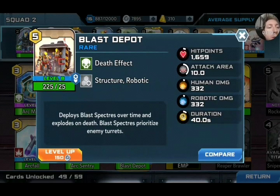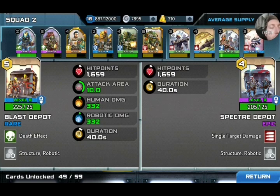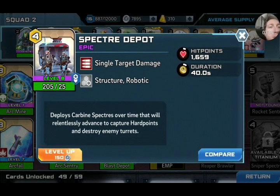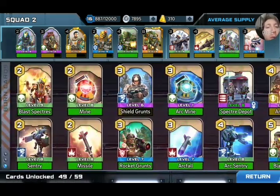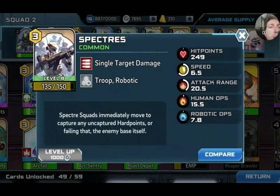Comparing this to my other Depot — the Spectre Depot — it doesn't give you any stats on the normal spectres it deploys. I suppose it's similar to the normal burn card for spectres that I've already got equipped. At level 8, which is the same level as that Depot. It's got a nice long attack range, nice movement speed, hit points not great. It's a disposable unit more or less with not very great DPS for humans or robotic.